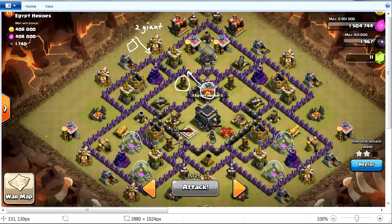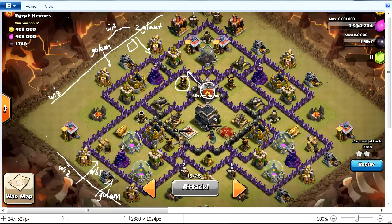Then I'm gonna send my first golem — my lower level golem, since I care less about that one — and right away I'm gonna release wizards so they can take out those clan castle troops. After that, I'm gonna spread wizards all over this line, send my second level five golem from the clan castle to this location, and also spread wizards. I'm taking enough of them as you're going to see.